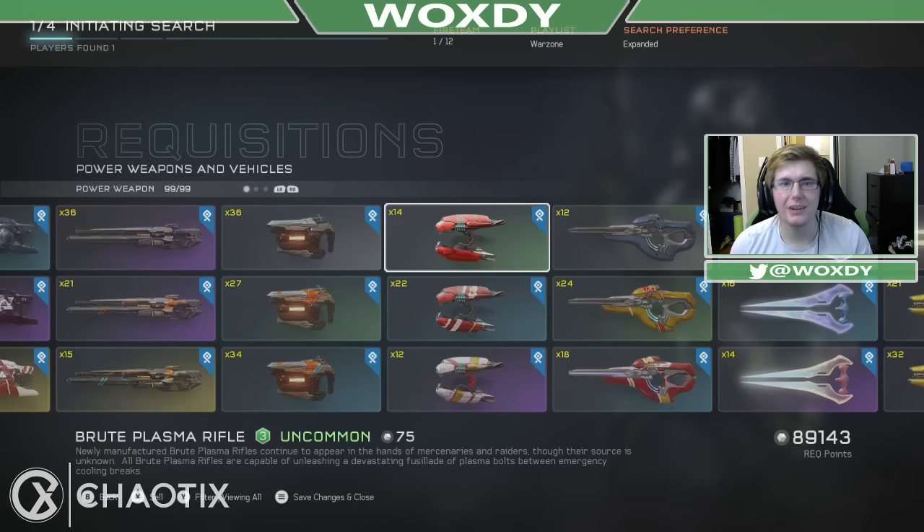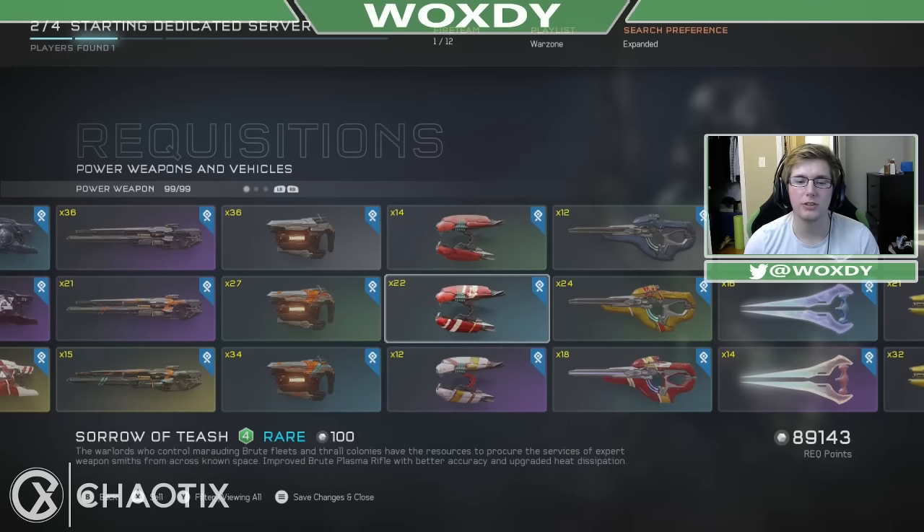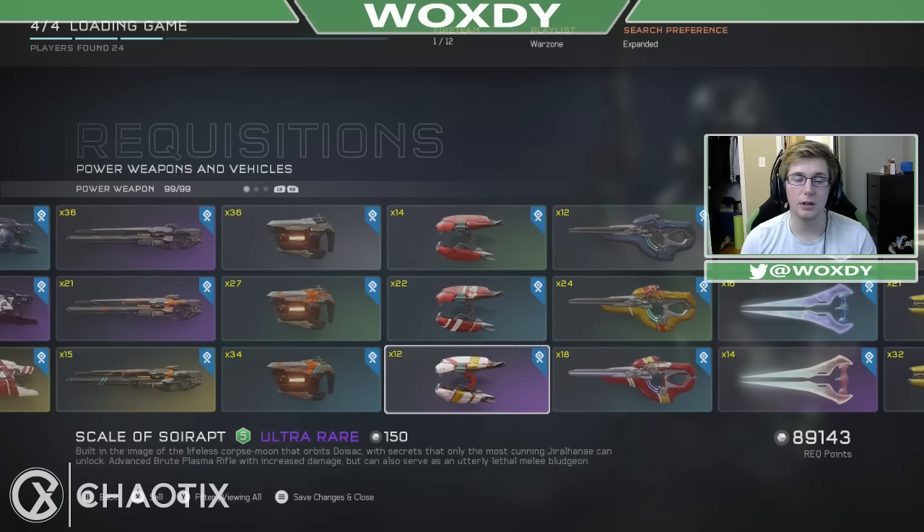What is going on guys, Woksta here. Today we are doing another upgrade series video — the brute plasma rifle. The brute plasma rifle is a level 3 wreck, the upgrade is the Sorrow of T'ash, which is a level 4 wreck, and then finally we have the Scale of Sorrapt, which is a level 5 wreck.